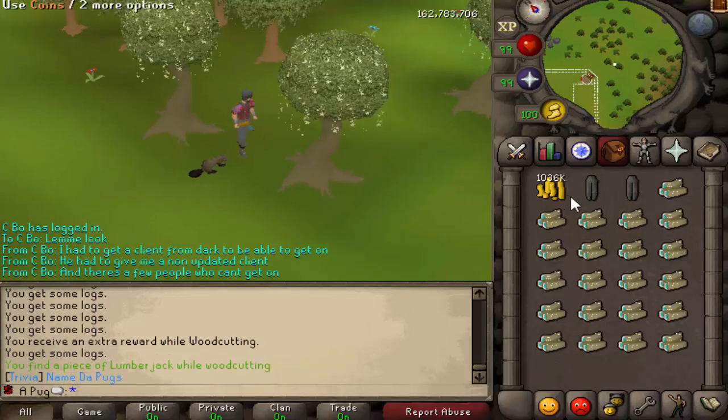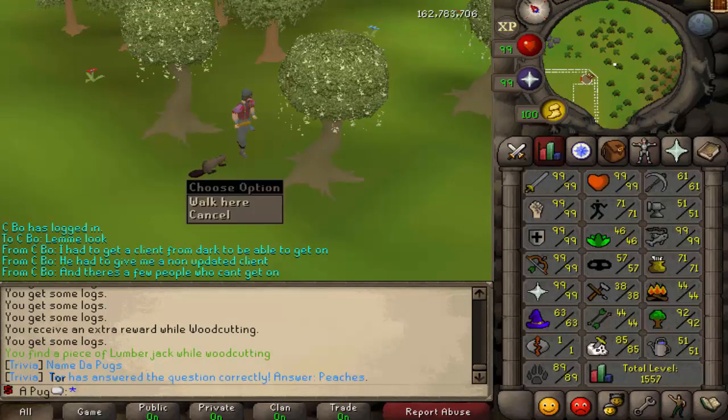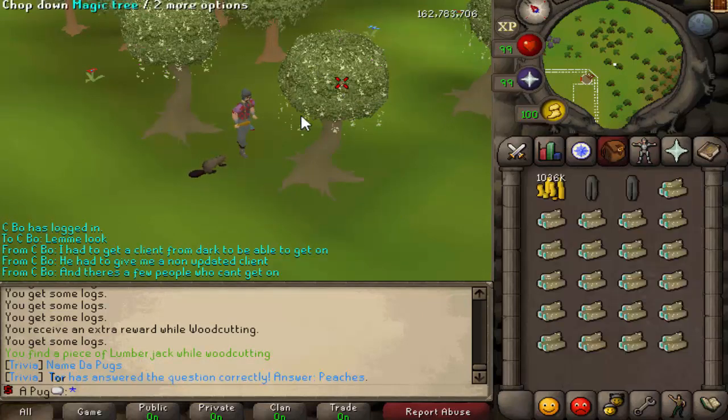We got the Lumberjack hat. As you can see in the inventory, we did get two duplicate legs. But there we go - full set and the pet at just 92 woodcutting. So that's pretty good.